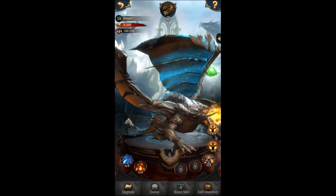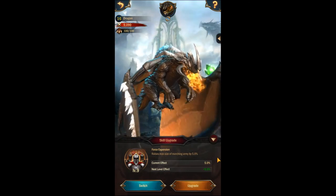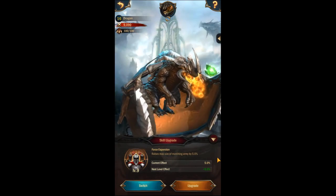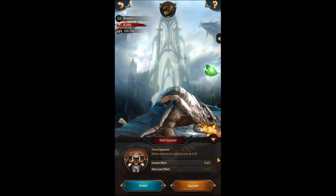And finally, there's the Forced Expansion Passive Beast skill. Before you can equip a passive beast skill, you'll need to evolve your beast at least twice to unlock that ability. By continuing to work towards as many of these goals as you can, you'll have a decent sized marching army before you know it.